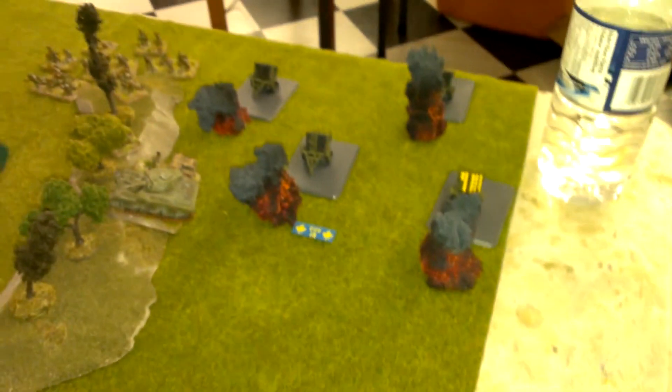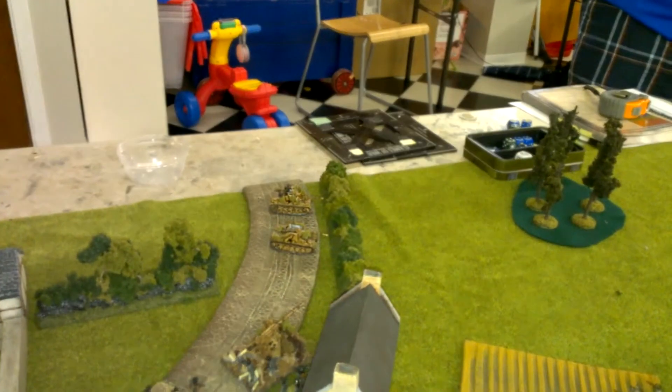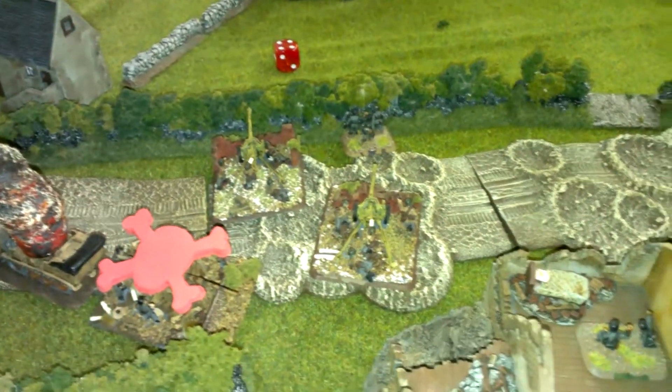End of turn three: Rob's rockets haven't had much luck firing this turn. The 88s unpinned thankfully, so I was able to get the other one repositioned to cover this side of the table. Mortars are up ahead — one bogged, moved, then bogged again trying to get across the hedge. The 7.5cm moved up. I got the Pack 40s onto the road so I could move them up to the hedge. Tigers again hit Rob's rockets but failed their firepower roll to destroy them.